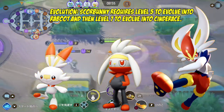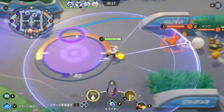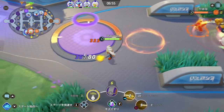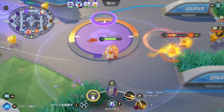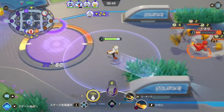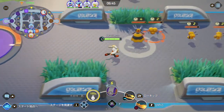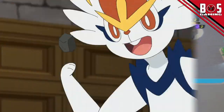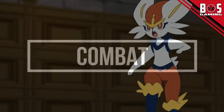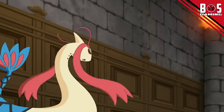For the evolution chain, Scorbunny requires level 5 to evolve into Raboot, then level 7 to evolve into Cinderace. As an attacker, your role is DPS — bring consistent range damage to team fights by staying out of range of melee attackers and always looking to land precise skill shots to finish off opponents.